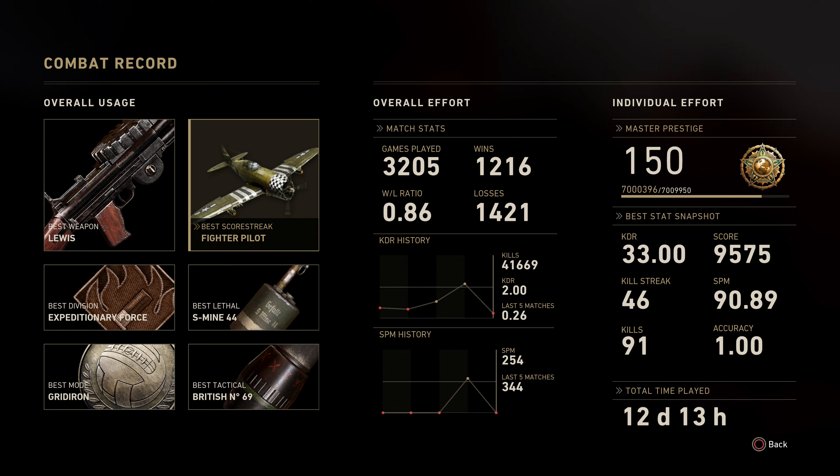Without further ado, let's jump into these stats for Call of Duty World War 2 in 2024. Games played: 3,205. Wins: 1,216, with a win/loss ratio of 0.86. Losses: 1,421. Kill/death ratio is 2. 41,000 kills. Score per minute is 254. My best snapshot has a kill to death ratio of 33, a 46-kill streak, and 91 kills. A 2 KD overall — let me know in the comments what your KD is!